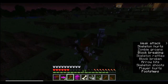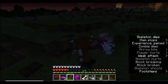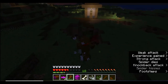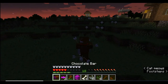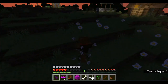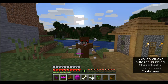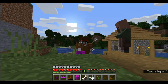Finally, the sunrise. Nice — and we have not died once! Let's see what the chocolate bar gives: speed two and haste two. So as you can see, we take on a whole lot of enemies with this mod, and you can too.